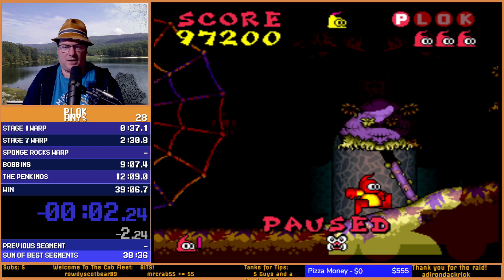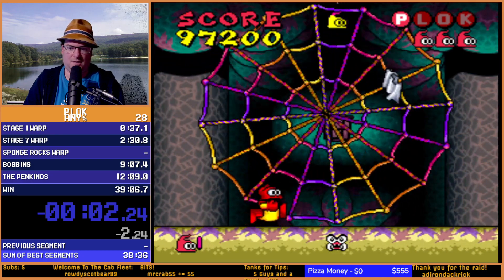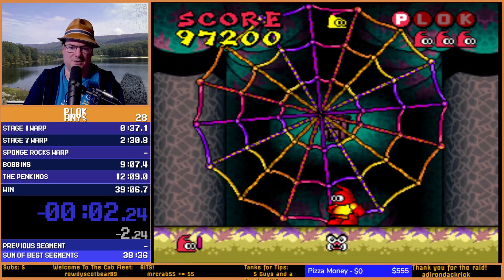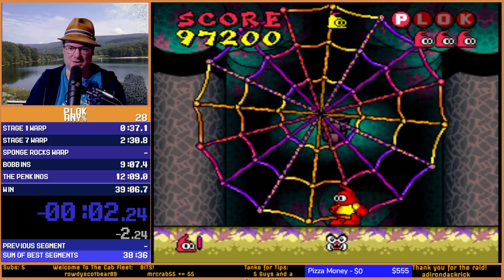Boss music. Alright, yeah, so that's going to be my Womack Spider strat. We're using this purple leaf on the floor, kind of in the middle under this lantern. The screen's scrolling a little bit now, so it's hard to get a lock on it, but you want Plox's toe kind of just on top of it.